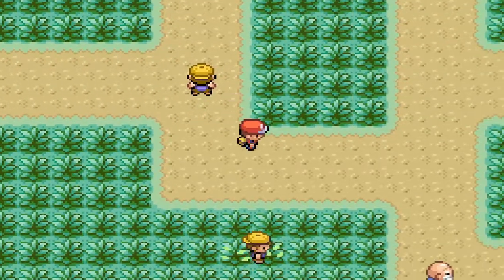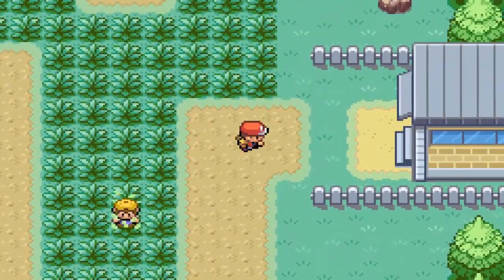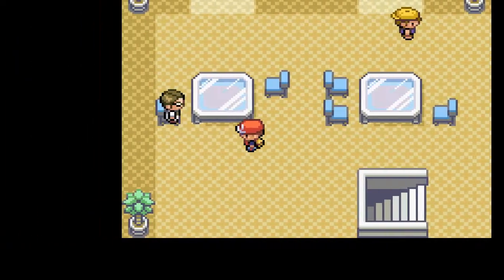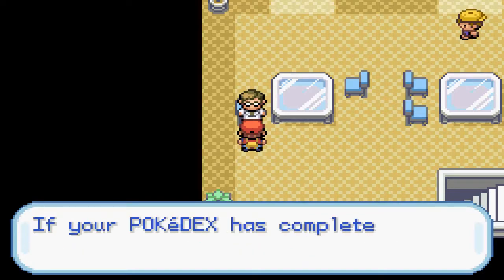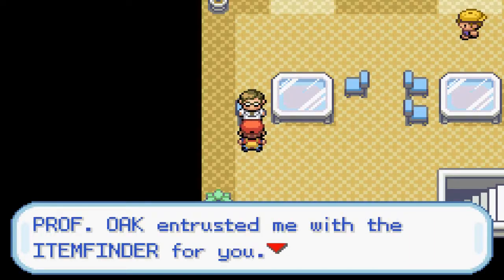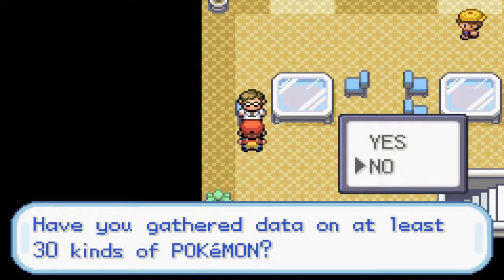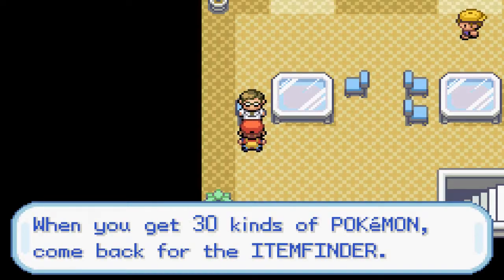Okay, so we're on Route 11. We're gonna go inside this building right here. If we head up these stairs, we will find one of the Professor Oak aides. He says: 'I'm one of Professor Oak's aides. If your Pokédex has complete data on 30 species, I'm supposed to give you a reward. Professor Oak can trust me with the Item Finder for you. Have you gathered data on at least 30 kinds of Pokémon?' And he says No!